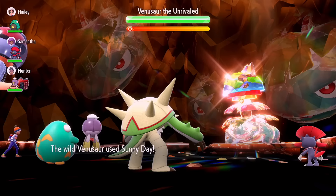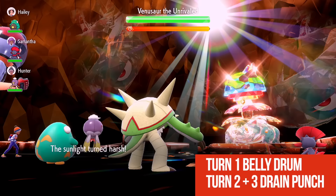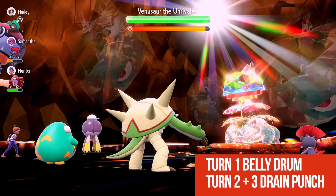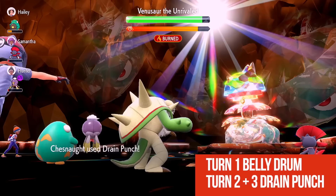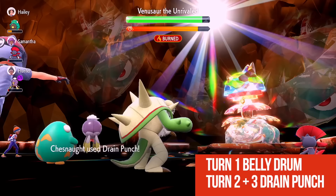Shout out to M-dash who came up with this strat. Super easy way to go through this. Because Venusaur doesn't have a great Attack stat, he'll sometimes just use Amnesia. We're going to start off with Belly Drum. We have the ability Bulletproof, and that's going to make it so that Sludge Bomb is not going to hurt us at all. That Drain Punch healed us a lot — we're going to do that a second time and by now you should be back at full health.